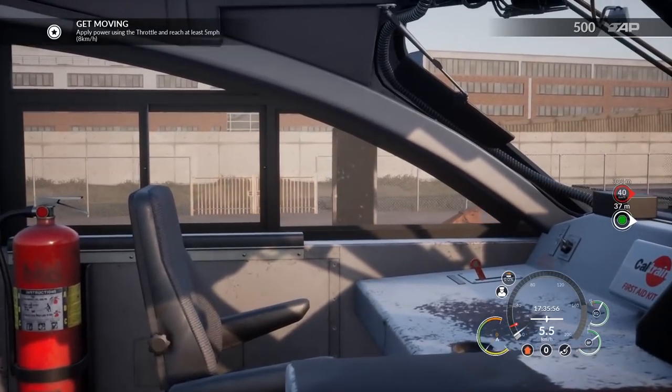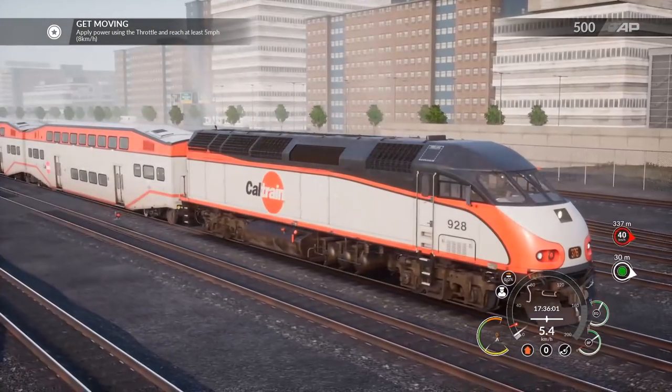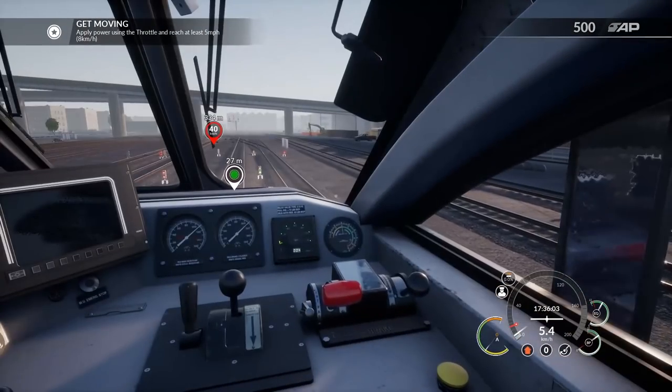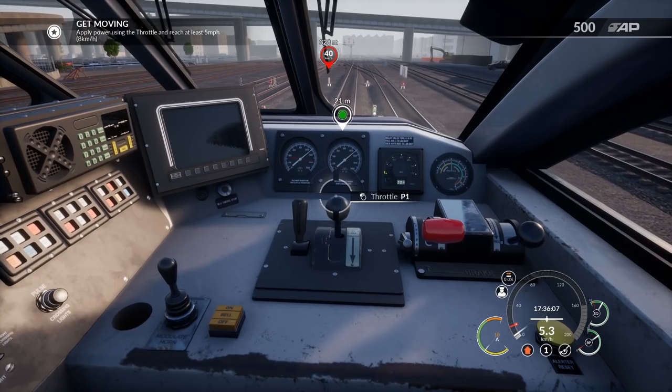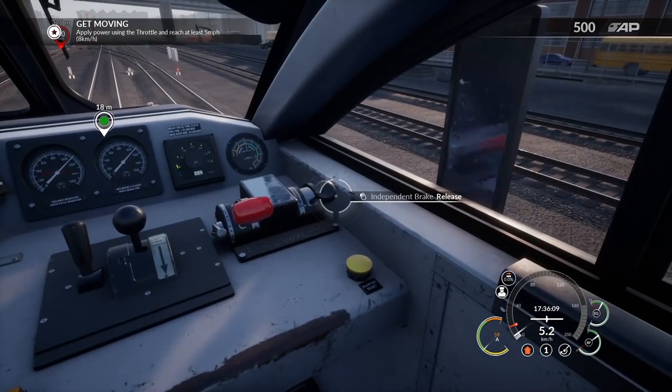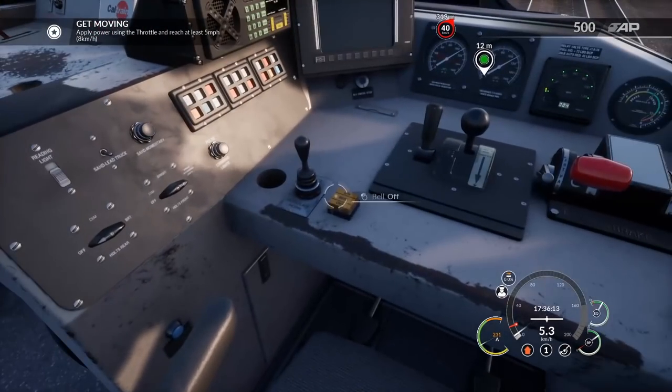Are these little side view mirrors? I wonder if I can actually open the window and pop those out — it almost does look like side view mirrors. If we look closely it actually does seem to be like mirrors that fold out or something like that. We're proceeding slowly. We also seem to have an independent brake and an automatic brake as well as the alerter.